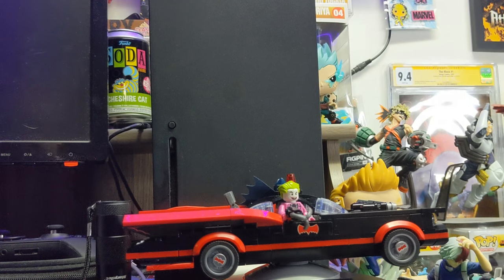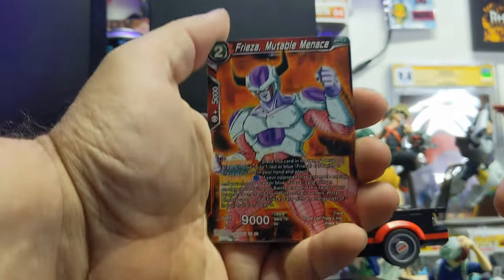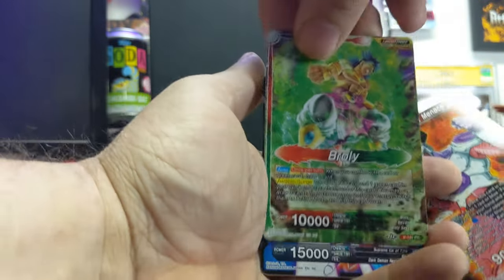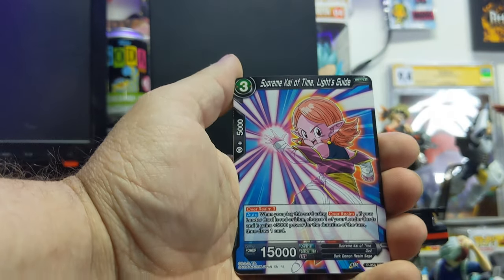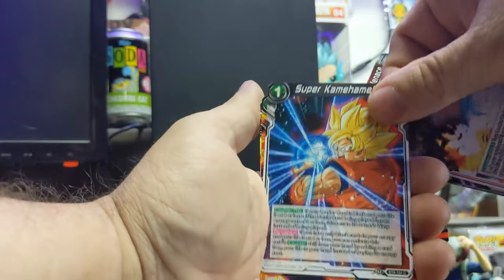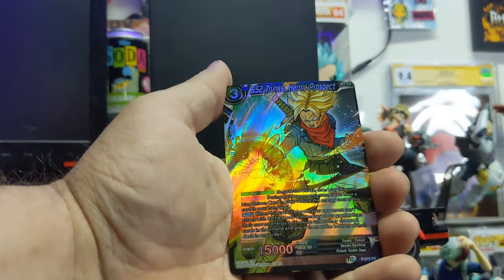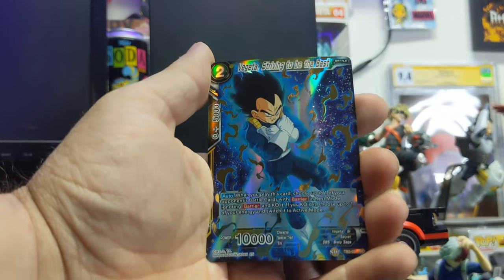Last pack — we only got three packs of Dragon Balls. I don't know if I've ever showed you the backs of them, but all the backs of them look like that. Here we go. Freeza. Broly — that's an Awoken Surge Broly. Is that the same one we had last time? No — a couple of Awoken Surge Brolys, wow. I'll have to check those out. Supreme Kai of Time. After Image Technique. Super Kameha. SS Gogeta, Vegeta. Trunks Heroic Project — check out the foily. Here we go, Vegeta, Striving to Be the Best.